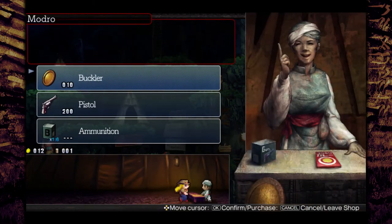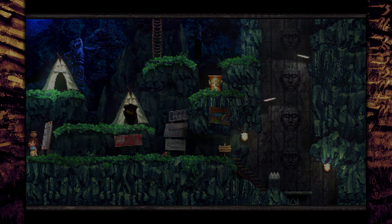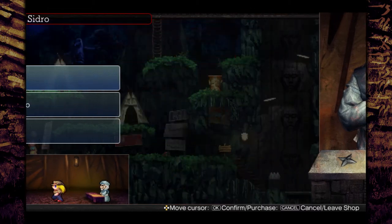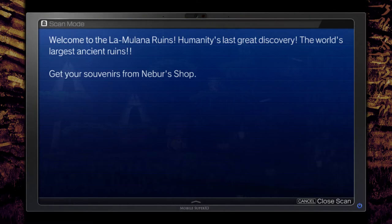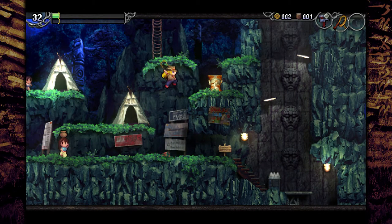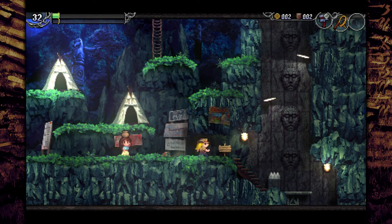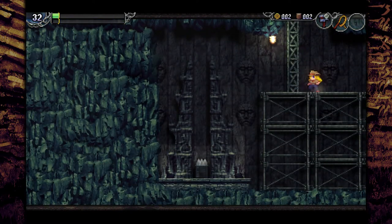What we really need right now is just the text app and this hand scanner, because we can't read anything in the game without those. Now that we have them, we can read things. Every time you see one of these pots, you're gonna wanna break it, because we need a lot of weights and money.